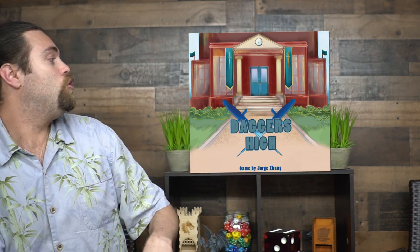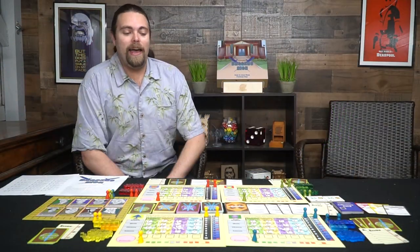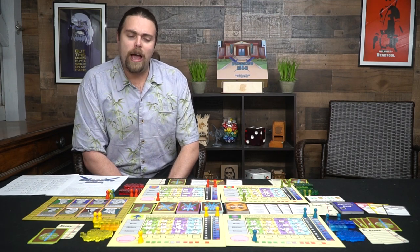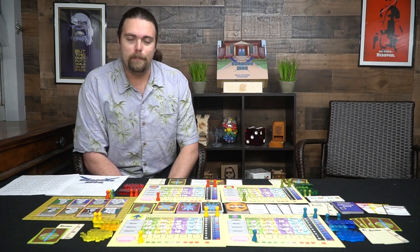The game consists of drafting, has a little bit of worker placement, and tableau management. There's a lot going on in this little back-to-school style game where you'll be messing with other players. Let's take a look at everything you get in the game, then I'll give you a rough idea of how it's played. Here you have Daggers High and everything included — it's quite a large game with drafting, worker placement, and tableau management.